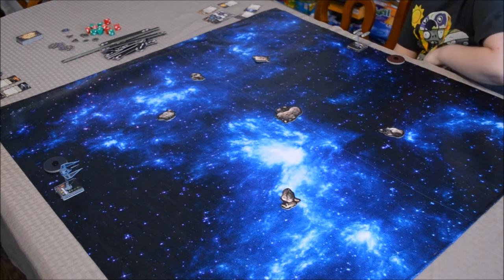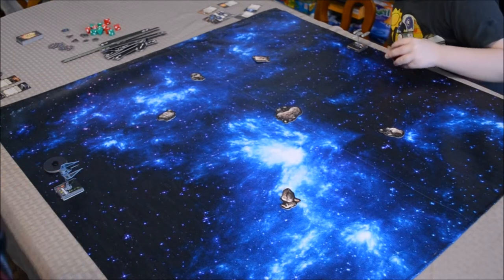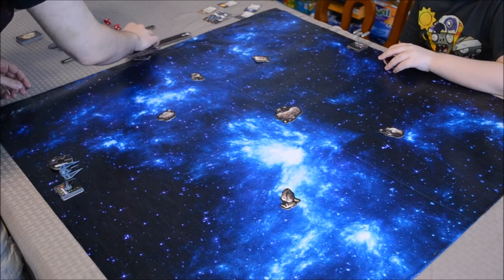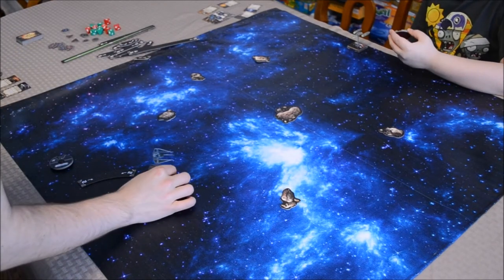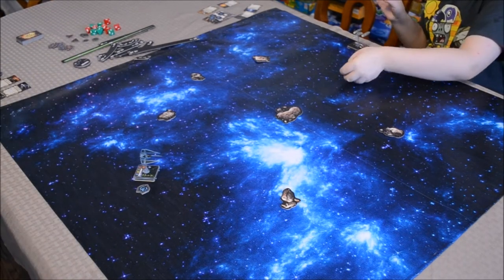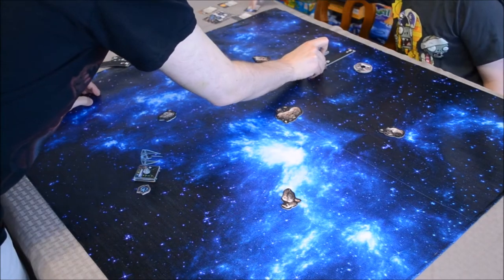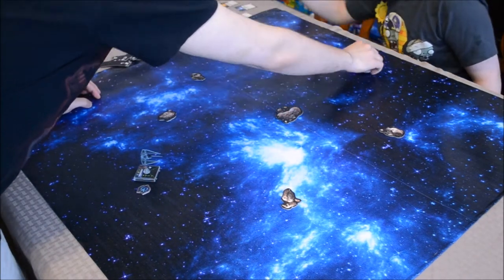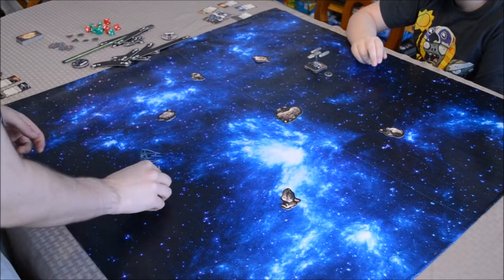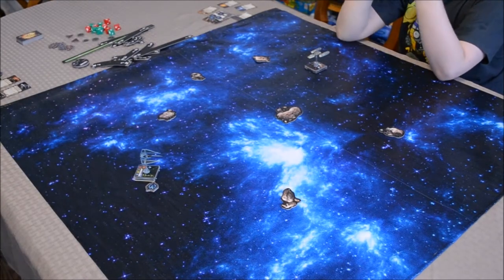We went ahead and planned out our moves already. This is the activation phase starting with me. I have a pilot skill of six; his is eight, so I go first and reveal mine — a two slight turn this way. I will take the cloak action. He had a three straight maneuver and takes a focus token because he has the Blaster Turret. We're not in range to do any combat, so we'll skip that phase. The cloak token stays for the end phase and the focus goes away. We'll move back to the planning phase.